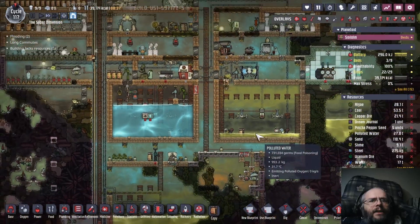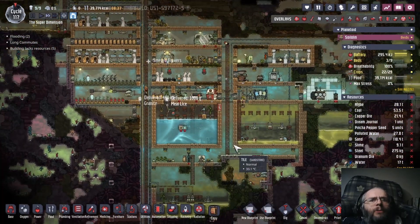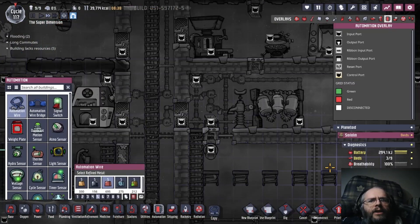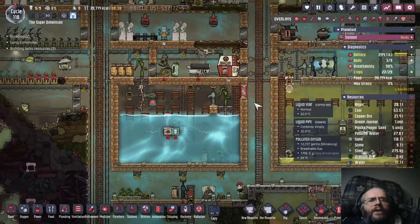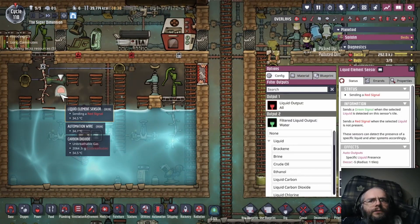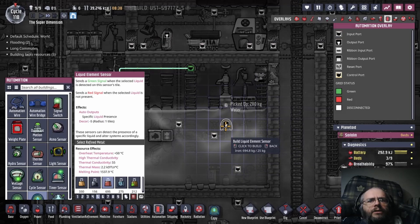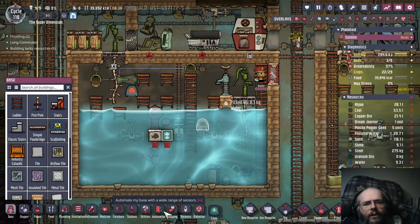We actually have a good stack of clean water now — this is so much better than it was. We could actually probably shut this off. Did I ever put in any automation on that? I don't think I ever did. I think we can shut this off whenever we have a good pile of water like this. So maybe I will add a liquid element sensor, maybe about here — that's probably sufficient. And then we can wire that in.